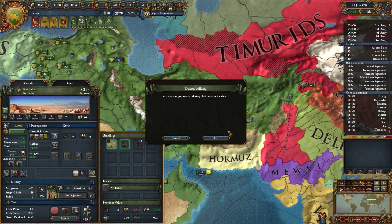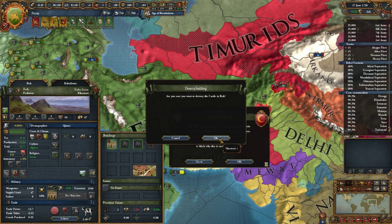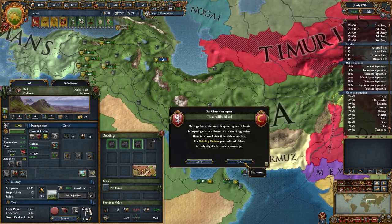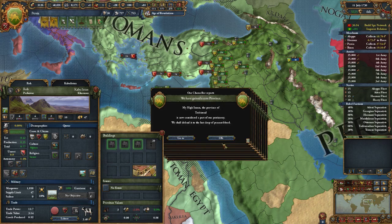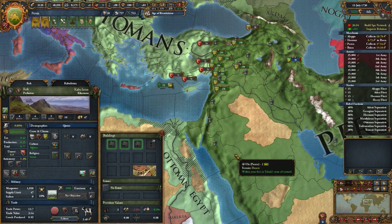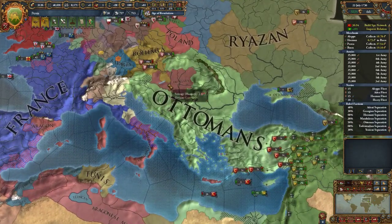I don't need a fort in Kandahar or in Roe, so let's get rid of those forts. Bohemia is planning to attack the Ottomans — all the cores are done. Bohemia pieced out early, didn't they?